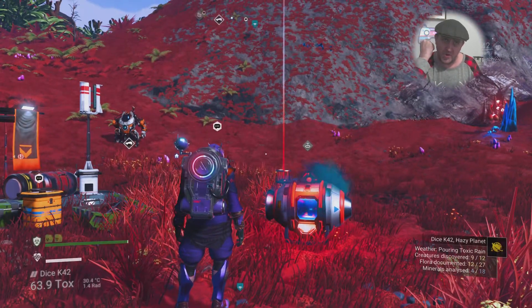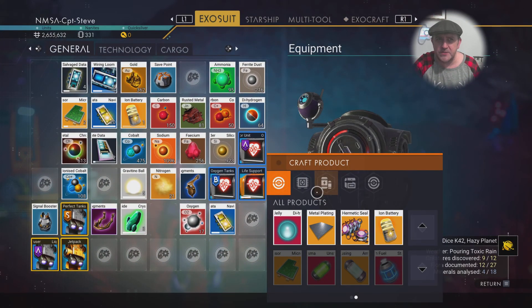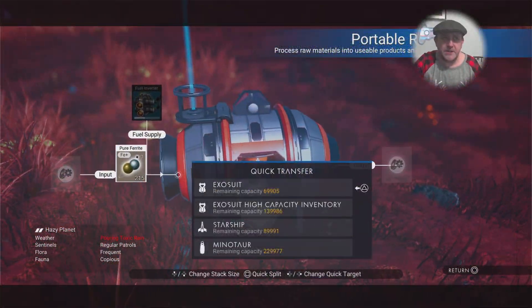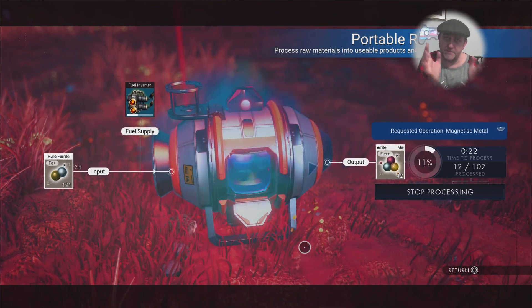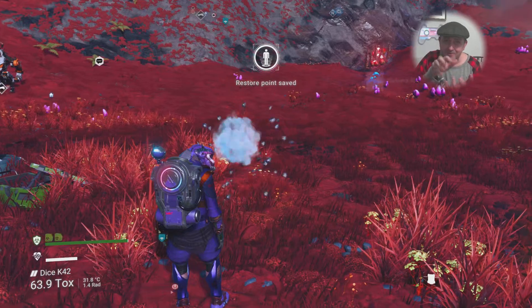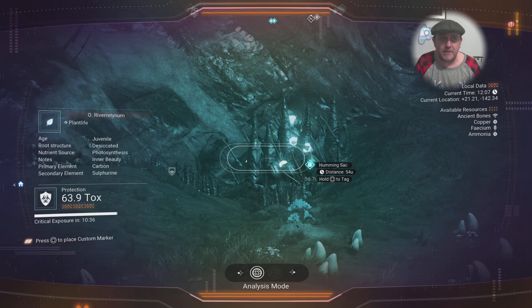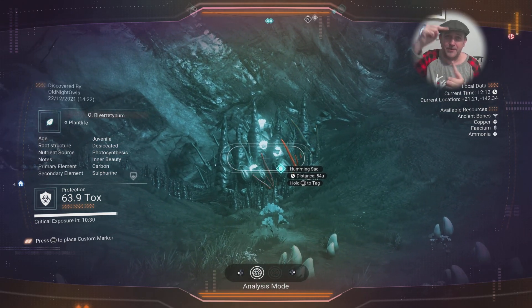I have got normal ferrite so I can spin that into pure ferrite. Actually I can start spinning it into magnetized ferrite first before I go murder some rocks. I've been shooting every rock I've seen in all these expeditions so far - I haven't seen any of the rocks pop out of the ground like little crabs and run around yet. I saw somebody else doing that in their livestream.